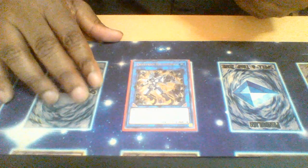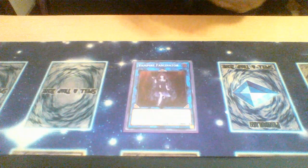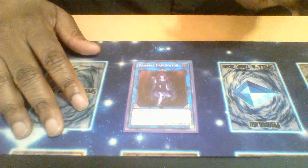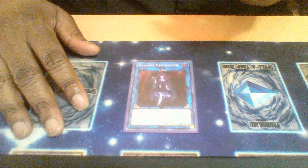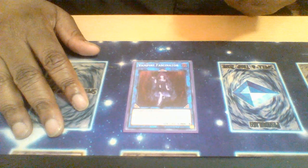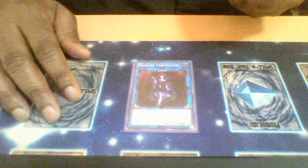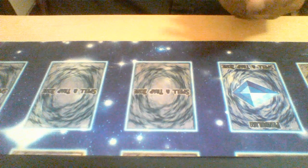One Vampire Fascinator — this one special summons a monster from your opponent's graveyard and also contributes a vampire monster to take control of one of your opponent's monsters. It can contribute itself to do that as well.